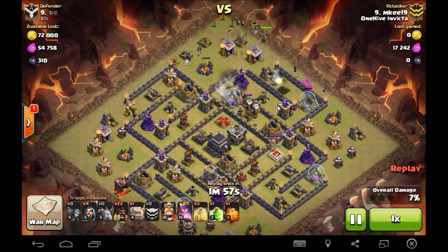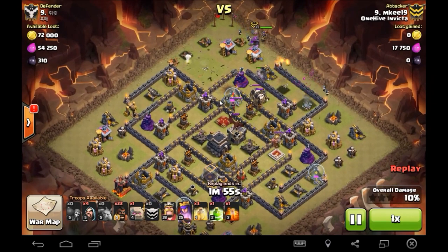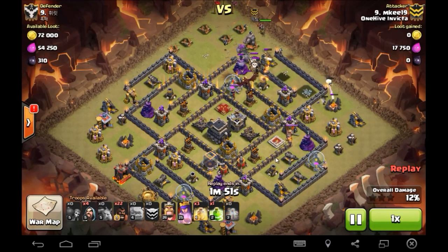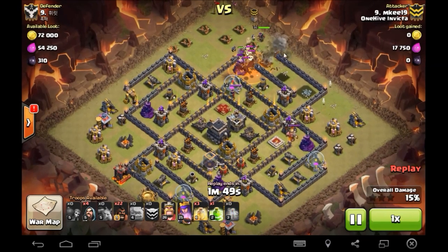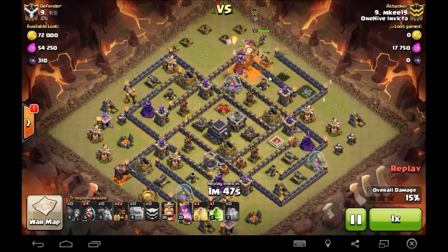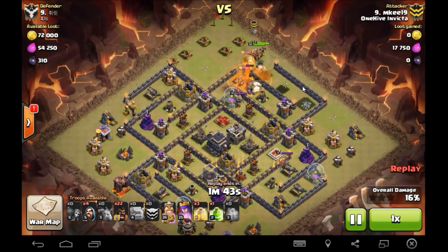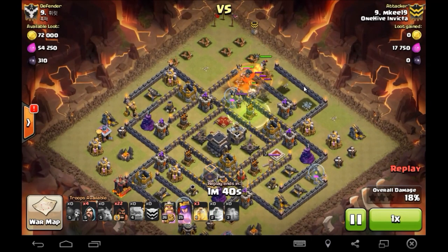Funnel is basically created - all his units are just going to go straight into exactly where he wants them. Kind of a poor base design because you're really just letting golems troll through each section. MK recognizes that and does a good job here - poisons down to take care of those CC troops, queen working on them too, a few wizards in there.